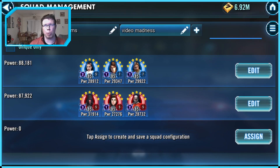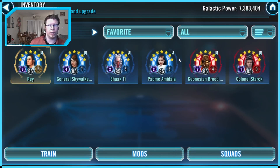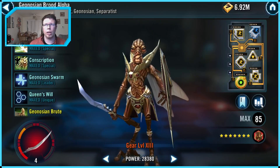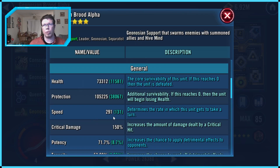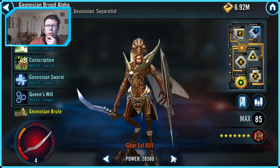You can kill Darth Revan and Bastila really fast, but Malak is a challenge — you might time out against him more than 50% of the time, or he kills you first. Sometimes though you can kill him right off the bat. That's how I use Padme in 3v3. Geo Brood Alpha is one I don't put a huge amount of mod energy into, but I do like to make him faster in 3v3 — ideally 300 plus. If you can get the jump on opponents and start applying ability block, it helps a lot.